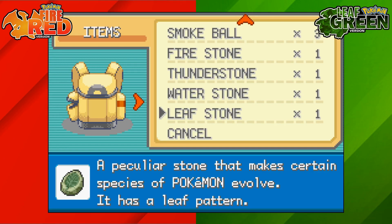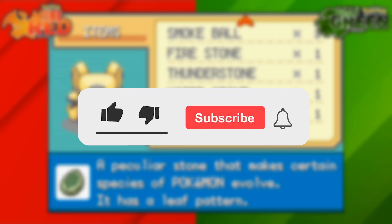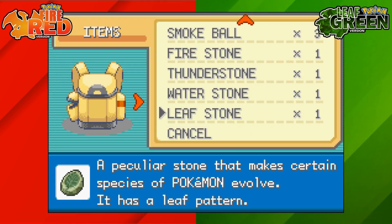That's where to get all the Leaf Stones on Pokemon Fire Red and Leaf Green. If you're new here, I make simple Pokemon guides for all different Pokemon games, so be sure to like and subscribe. Thank you everyone for watching and I'll see you next time. Bye!